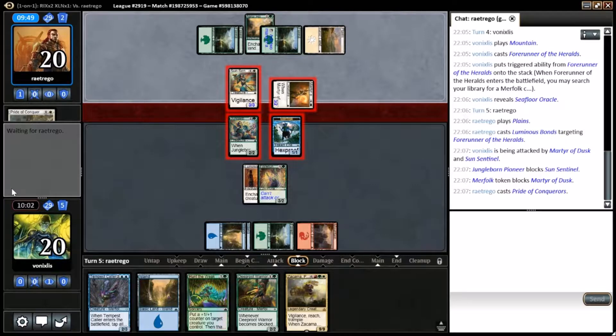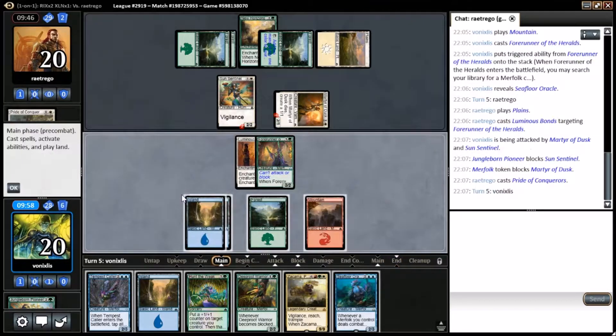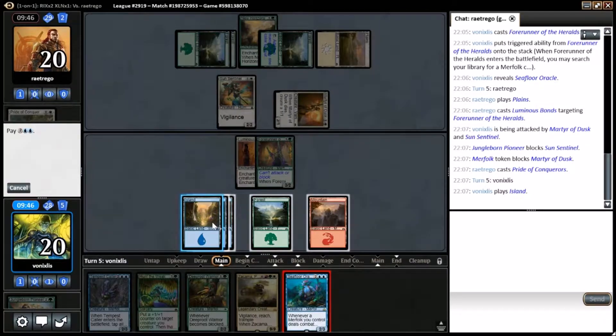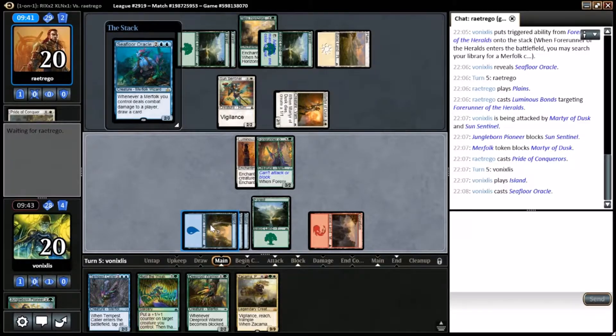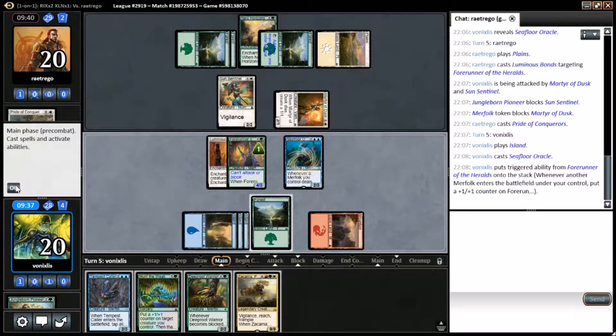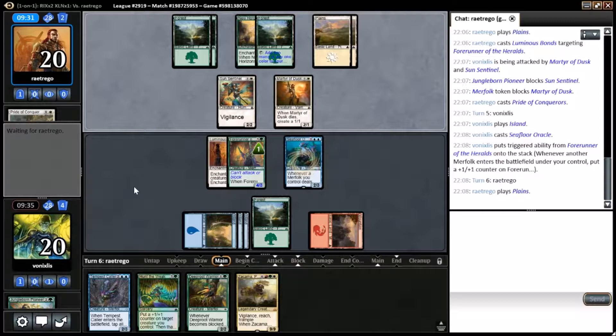Well, that's a bit of a blowout. We still want to go with the plan of getting the Oracle out. It still puts a counter on our Forerunner — we can always use it to Hunt the Weak; it's not entirely useless to us, it just can't attack or block.